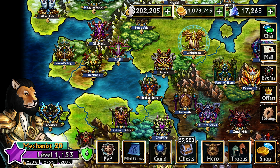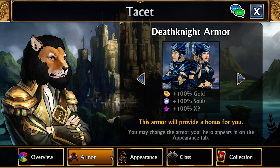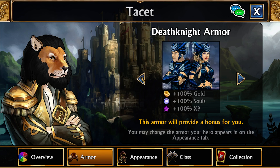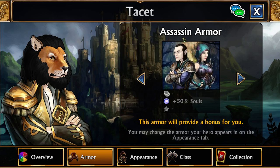By default soul gain is at 100%, and I am currently getting 175% extra on top of that. The first bonus comes from your hero's armor. You can use either the Death Knight or Celestial Armor for the max bonus. Death Knight armor costs $50. The Celestial Armor costs 500 gems and can be obtained as a free-to-play player. The early game option if you want to spend 50 gems is the Assassin armor.